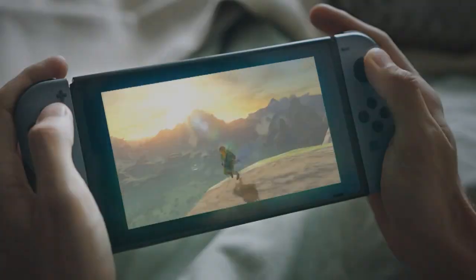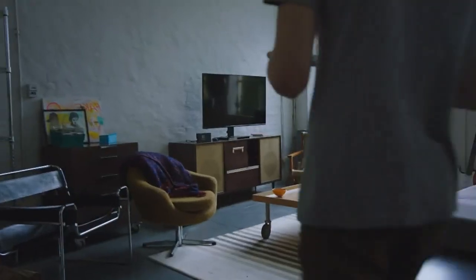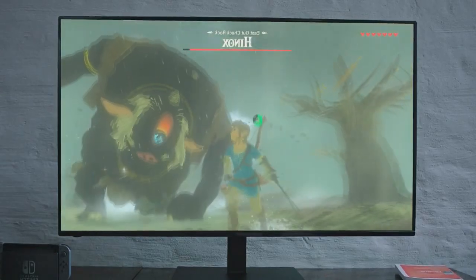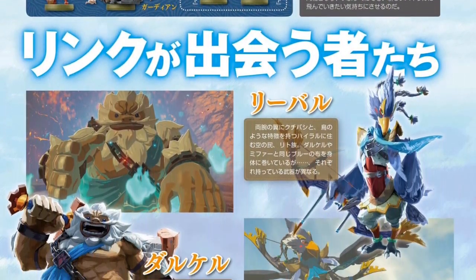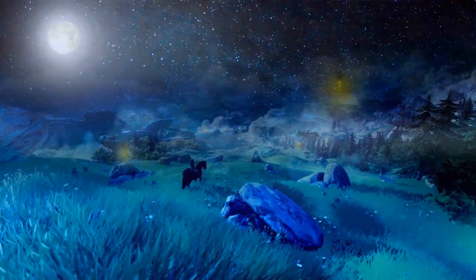Very recently Nintendo uploaded the advert they'll air during the Super Bowl this weekend to their YouTube channel — a 30-second advert, or just under 2 minutes with the extended cut. While there's not too much new stuff, we did get a look at some cool Breath of the Wild details. As well as this trailer, some new Famitsu scans showed up today, which I plan to cover in another video later on. But without any further ado, let me break down this trailer for you.